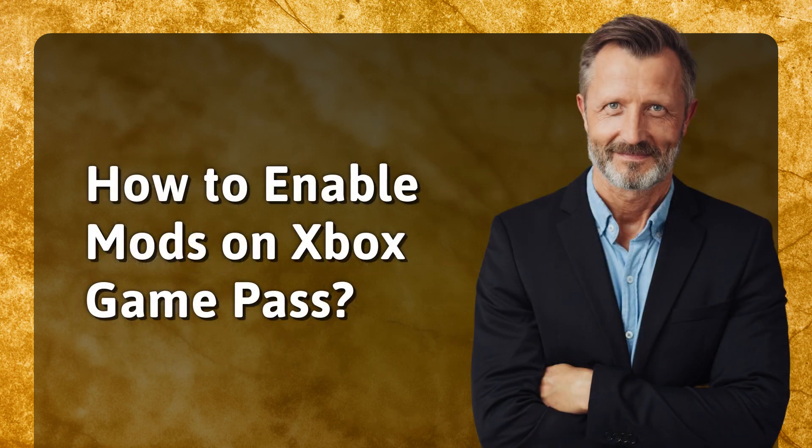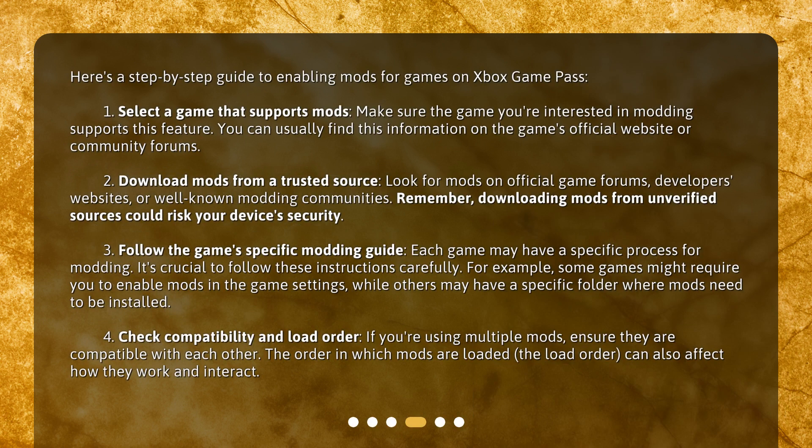How to enable mods on Xbox Game Pass? Here's a step-by-step guide to enabling mods for games on Xbox Game Pass. Step 1: Select a game that supports mods. Make sure the game you're interested in modding supports this feature. You can usually find this information on the game's official website or community forums.